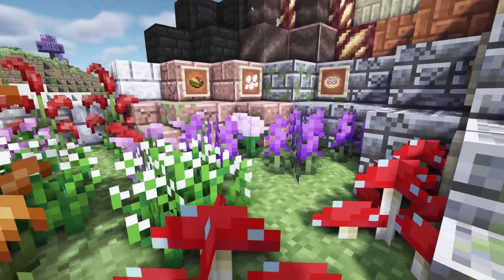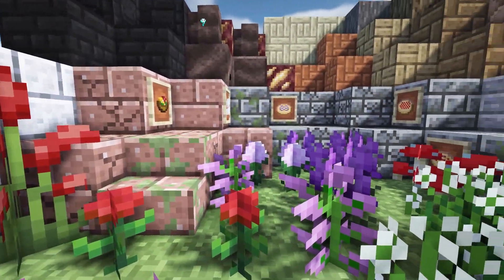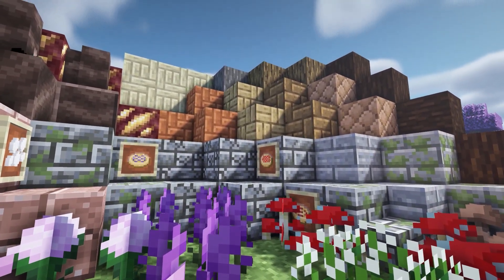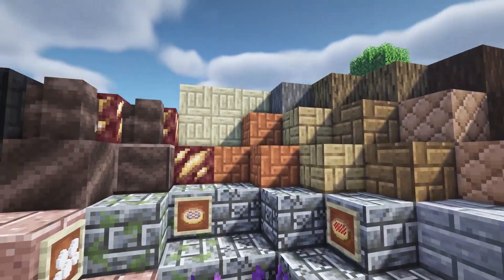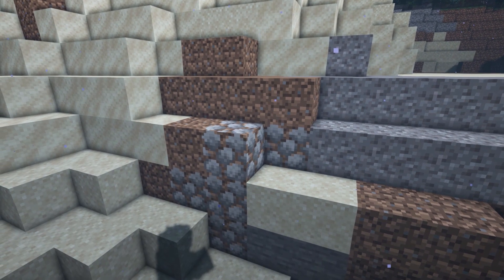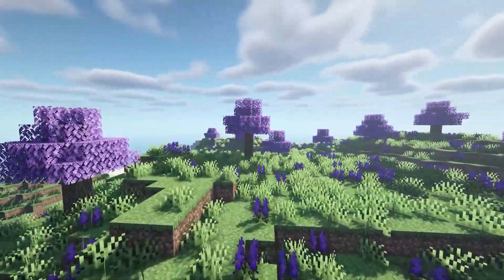It also adds wild carrots and basically a whole bunch of new building materials, such as this wood which has different patterns. It adds glowstone and also this rocky dirt which you can get rocks from and throw, as well as a new lavender fields biome.